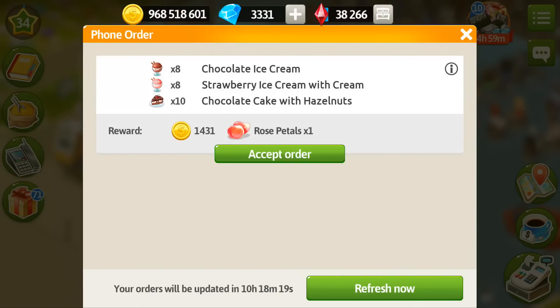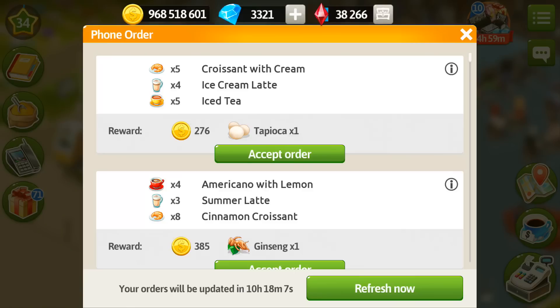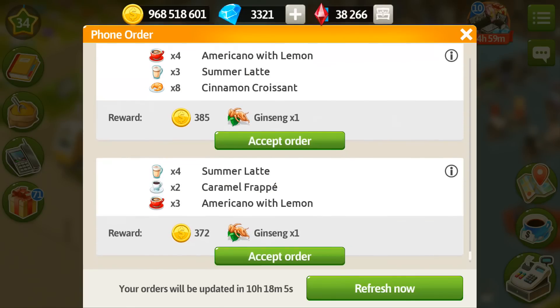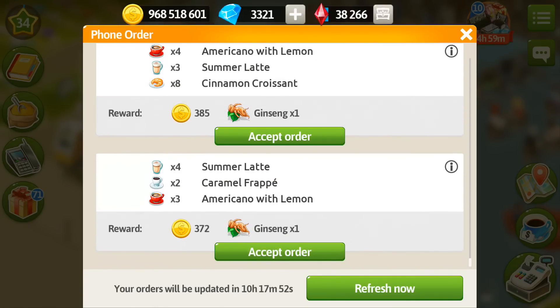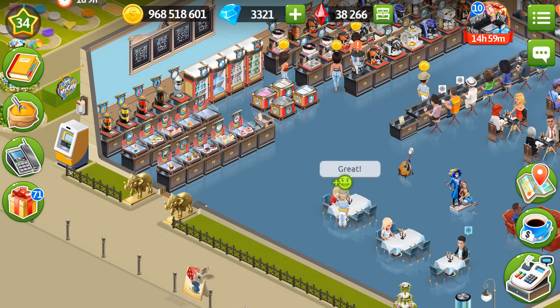Let's refresh our list of phone orders. I don't really want to make the one with rose petals because the outcome is too small, so I spent 10 gems to refresh the order list. Here I have tapioca, ginseng, and ginseng again. I'll accept something and assign my staff to it, and just leave it for some time — it gets done really quickly.